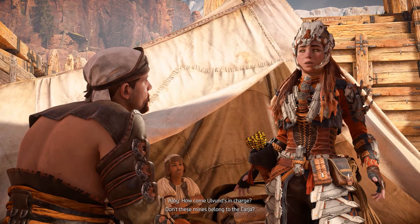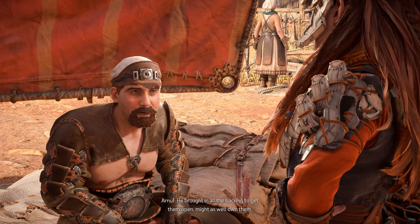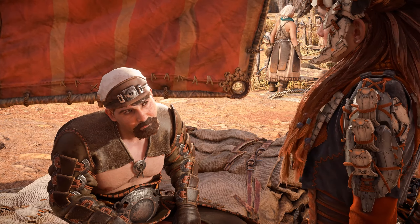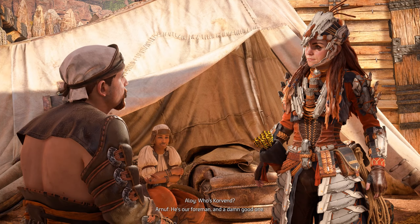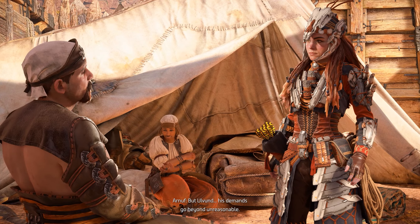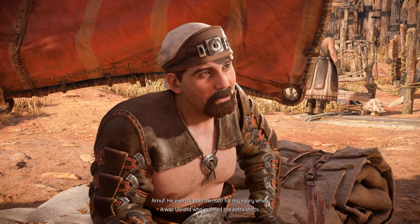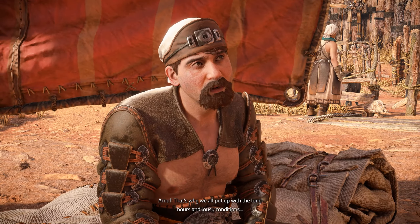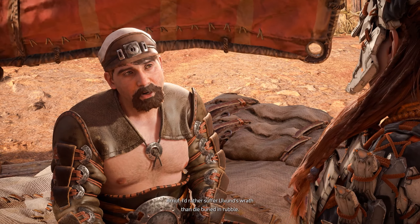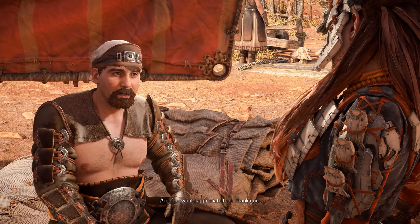The miner explains that Olvin brought in the backing to open the mines and might as well own them — and the workers too. Corvin is their foreman and a good one who knows how to deal with unreasonable management, but Olvin's demands go beyond unreasonable. Corvin even blamed himself for the injury when it was Olvin who ordered the extra shifts. The miner would rather suffer Olvin's wrath than die buried in rubble. Aloy offers to check in on the crew.